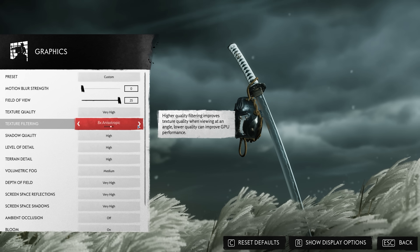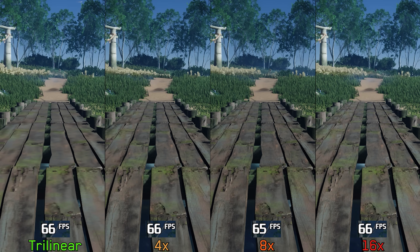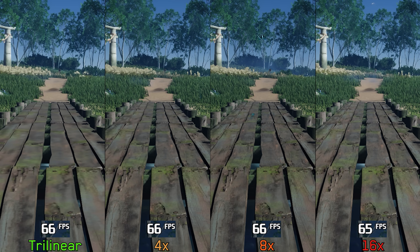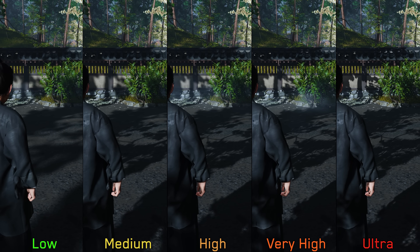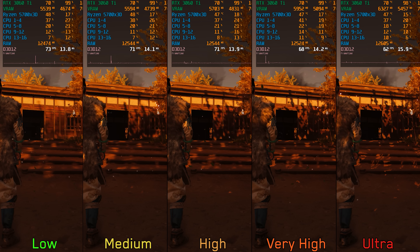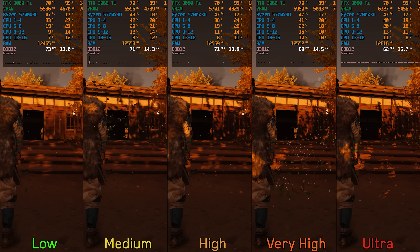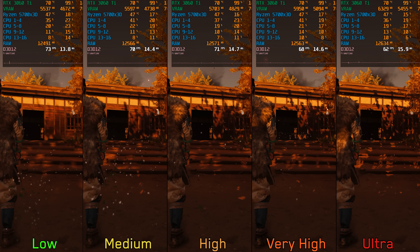Texture filtering, as always, doesn't have any significant performance impact, so I recommend keeping it at 8x or 16x. Shadow quality controls the quality and resolution of both close and distant shadows. Performance-wise, going from low to medium and high costs around 4%, to very high 8%, and to ultra 16%. I recommend sticking with high shadows, or very high if you have performance to spare.